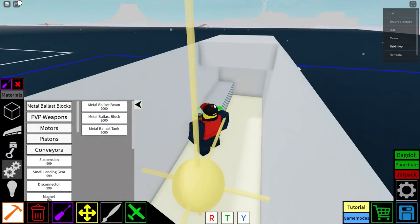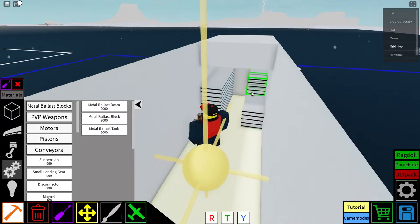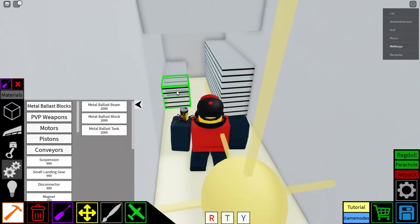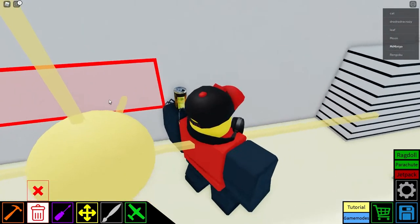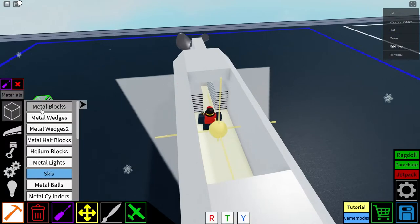Now, the next step is to add all of your ballast tanks. This would technically be easier if you used the rocket option for steering and propulsion, but there is an easy fix which I'll show you later in the video. All you have to do right now is put equal amounts of ballast tanks on both the front and the rear of the submarine.